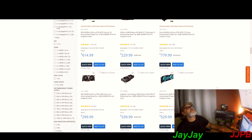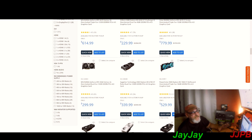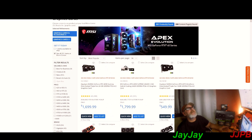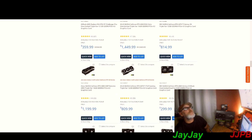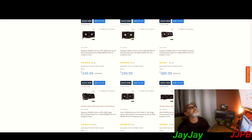They do have some 4090s if you're looking, but you have to go in-store. The 7800 XT is 529. At that same price, the RTX 4070 is 549 but you get a free game with it, which effectively brings it closer to 500. So it's breaking even with the 7800 XT. They also have the 3060, 4060, 4060 Ti — the 4060 Ti 16 gigabytes for 489.